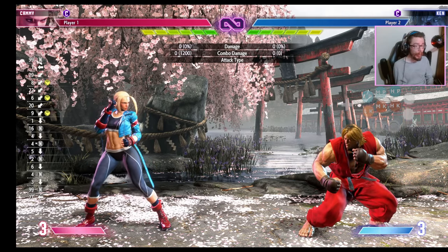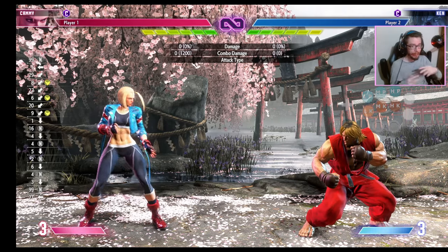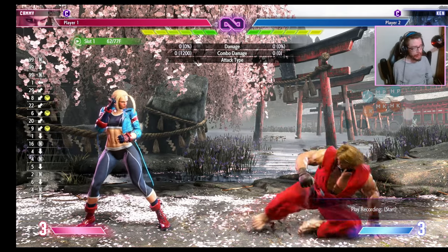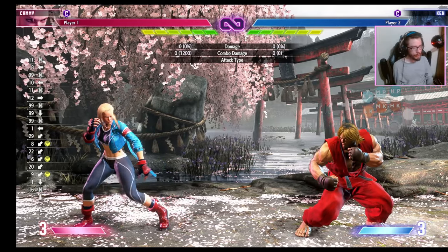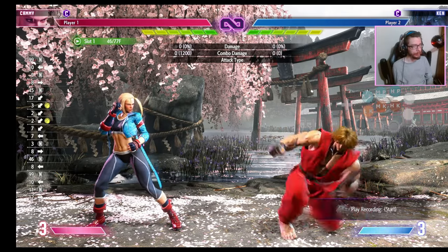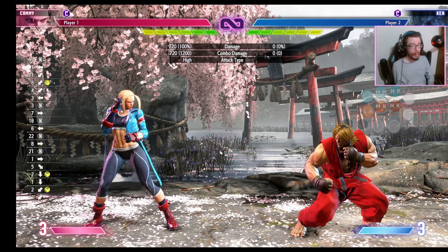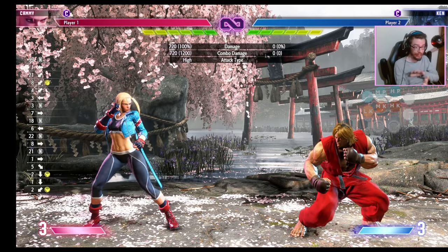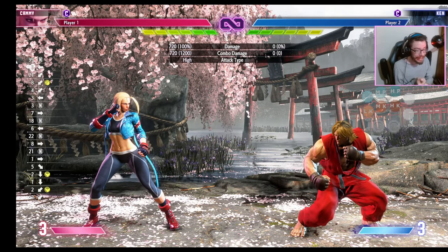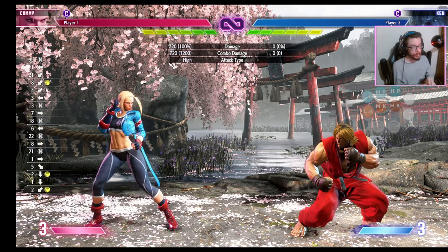In Street Fighter 6, whiff punishment is very consistent because they made your hurtbox very large during the recovery of most good poking attacks. For example, if Ken does a crouching medium kick, in most other Street Fighter games you'd have to be very particular about which normal you used to whiff punish, but in this game most buttons will still work because Ken's hurtbox is very large. Most characters' crouching medium kicks are about the same speed and range, and that's usually the character's most rewarding neutral tool because it's cancelable.